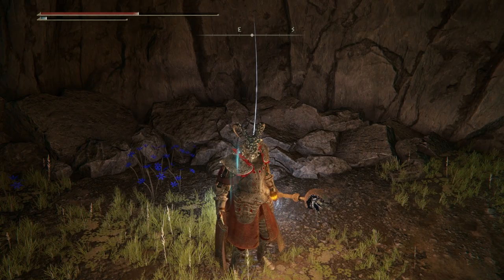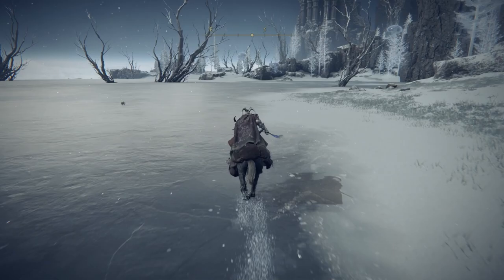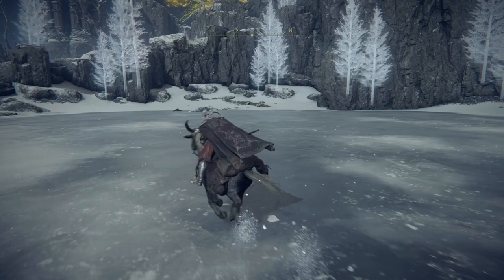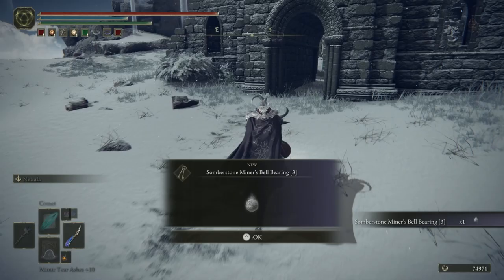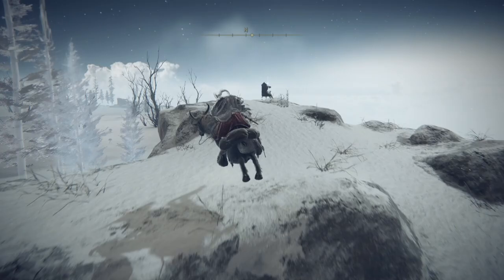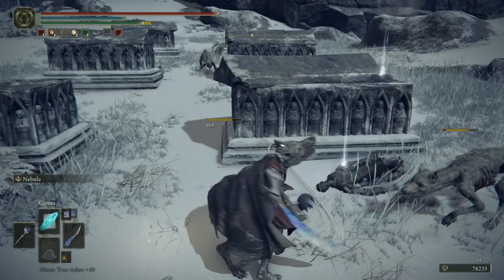Now we'll head back out of this cave and into the next tip. We're going to start heading down towards the south. Just off to the south you'll see the Forge of the Giants, which we'll be going to to defeat the main boss for the area later on in the series. Over to the right-hand side is an even more horrible version of the crayfish that we are going to be avoiding. Over to the southeast you can get the Somberstone Miner's Bellbearing 3, which means you can now get all of your Somberstone weapons up to plus 6. Also in the First Church of Marika you can grab a Sacred Tear, and once you've got the Site of Grace, head to the east on top of this mountain and you'll get 3 Smithing Stone 7.